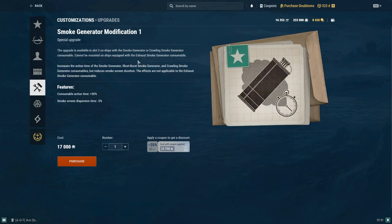The Smoke Generator Modification 1 increases the action time of the smoke generator, short burst smoke generator, and crawling smoke generator consumables, but it reduces the smoke screen duration. Consumable action time is plus 30%, going in slot 3, smoke screen dispersion time negative 5%. You could take this to draw a longer smoke screen. On American destroyers or Pan-Asian destroyers that have a roughly 30-second action time on their smoke, you could go from 30 seconds up to a 39-second action time on your smoke screen.